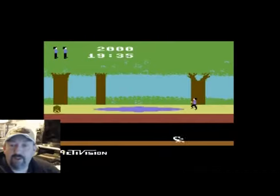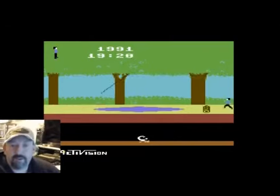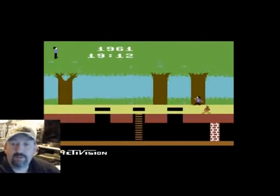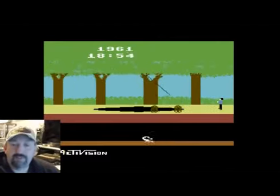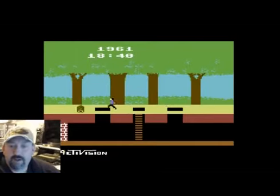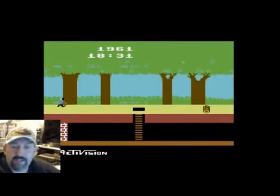I believe I've read that one direction is easier to start running than the other, but what I don't remember is which way is easier. I'm doing terrible with this game. I'm going to play this until we get at least one treasure. I don't know if it's this joystick or the USB interface, but I have just the slightest amount of lag that's making it more difficult to do some of the more precise things, like jumping on the alligators.